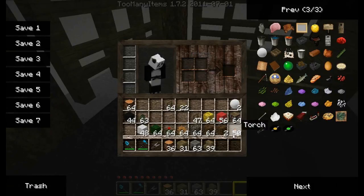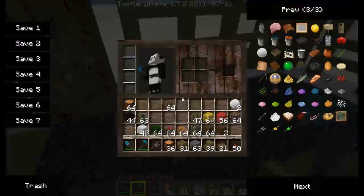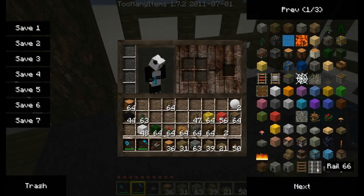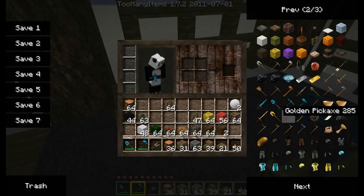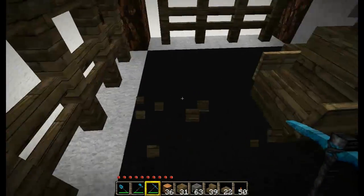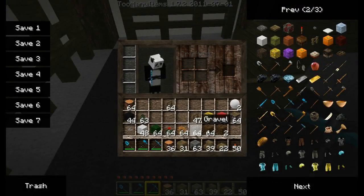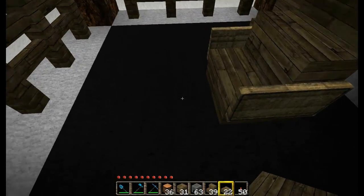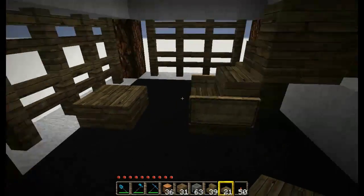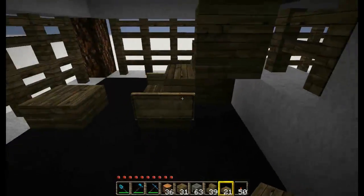Next, go ahead and put a wooden slab down in front of the chair. In case you didn't know, a pickaxe is the quickest tool to use on wooden slabs. Place the wooden slab right there in front of the chair. The nice thing about this furniture is you can actually run right over it - you won't get stuck on it. Pretty cool.